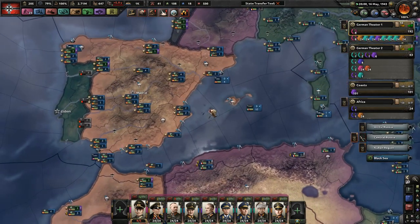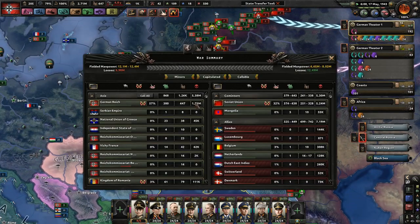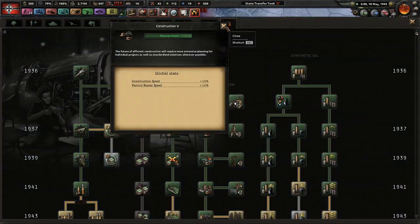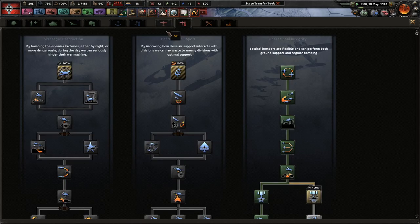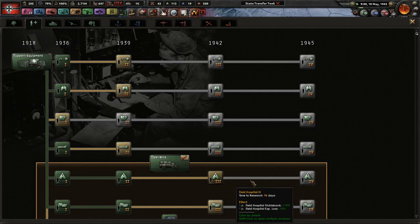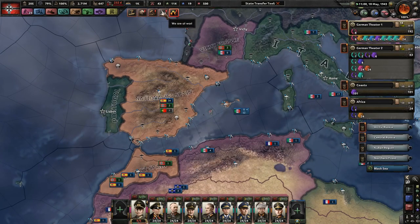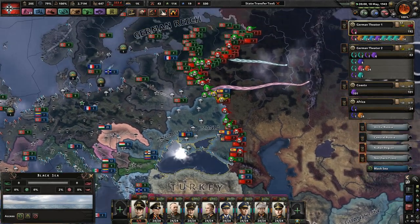We're doing damage to ourselves as well as the Soviets, so that's not bad — you trade losses for losses. The Soviets just have a ton of infantry equipment. Throughout the entire yesterday's episode, we knocked them down by a total of around 300,000 guns — that's roughly how many pieces of equipment they ultimately lost, including how many they also produced during this time.